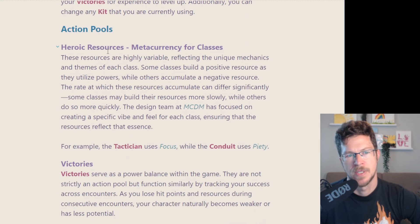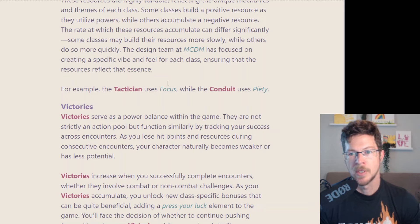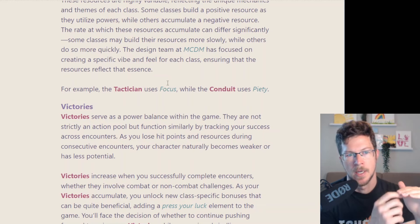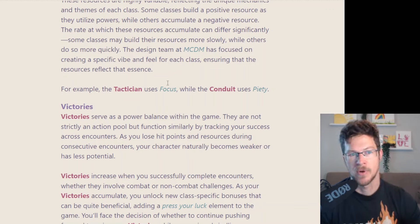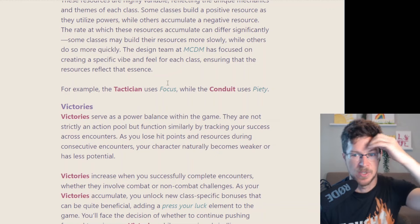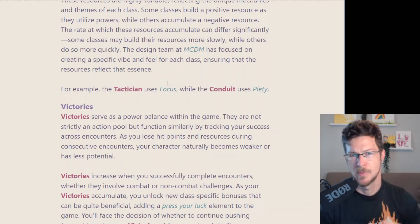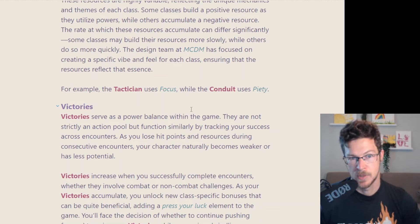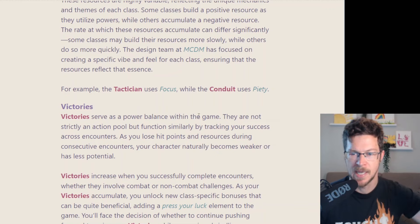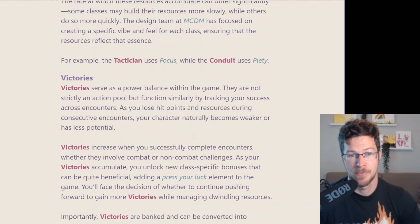The heroic resource is the biggest action pool — that's what your class gives you. Victories are also a pseudo action pool: as you play, you're burning recoveries — losing the resource that helps you heal — but building victories after every encounter. Victories act as a bonus of sorts: as a tactician, you start a fight with focus based on how many victories you have. More victories may unlock extra stamina and other benefits, so you become more powerful as you push through encounters, but you're losing healing ability. It's a really interesting press-luck mechanic.